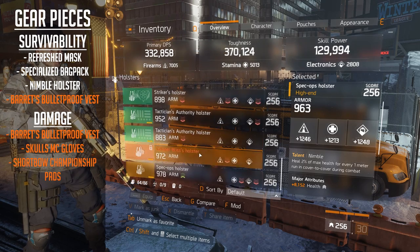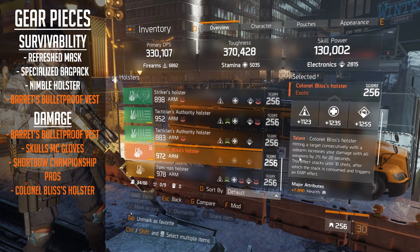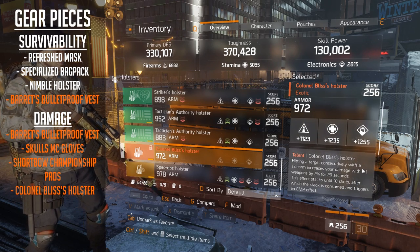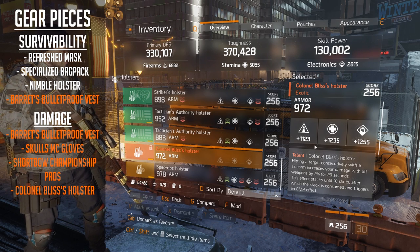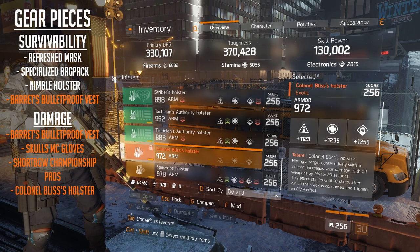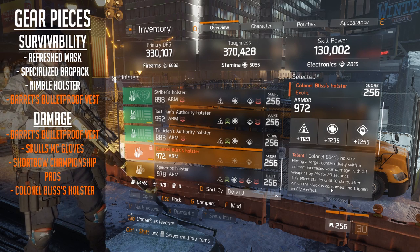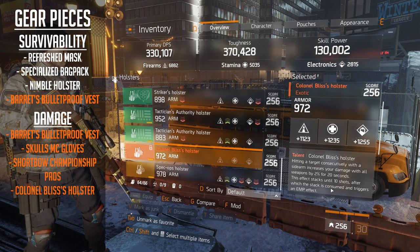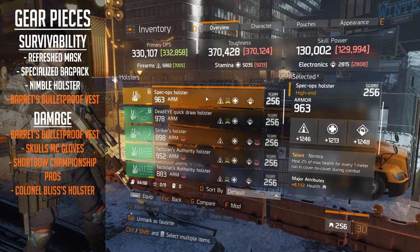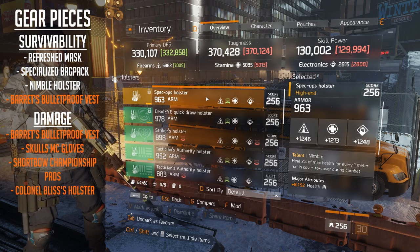Now if you want to increase your damage even more, you can switch out for a Kernel Bliss Holster. The Kernel Bliss talent is: hitting a target consecutively with a sidearm increases your damage with a weapon by 2% for 20 seconds, stacking up to 10 shots before being consumed and triggering an EMP. Combined with the 93R pistol in burst fire, you get 3 stacks per trigger pull giving an extra 18% damage. In combination with the Skulls MC Gloves and Barrette's Vest, the stacks add up hugely. I do prefer the Nimble Holster though, as it gives that extra heal and mobility from cover to cover.